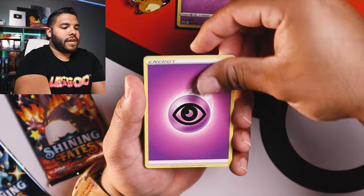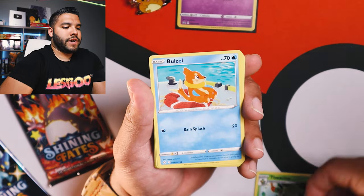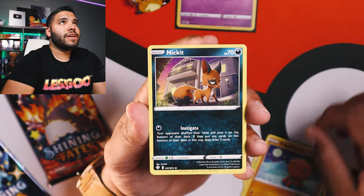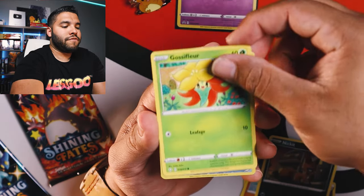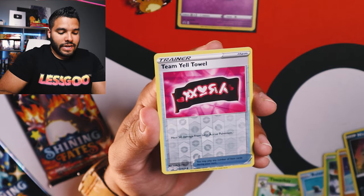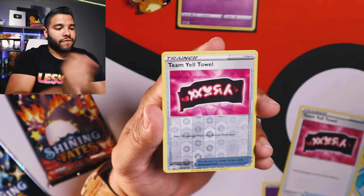All right, let's turn this over. We got Energy, Team Yell Towel, Thwackey, Copperajah, Weavile, Yanma, Trapinch, Nickit, Gossifleur. And here's a reverse holo Team Yell Towel — we actually got Team Yell Towel. That was like one of our first cards, so there's that.